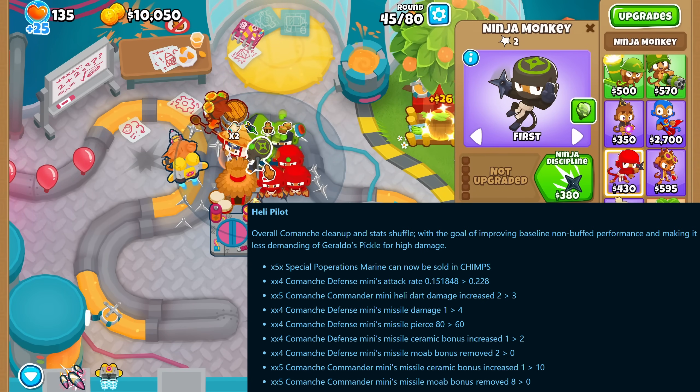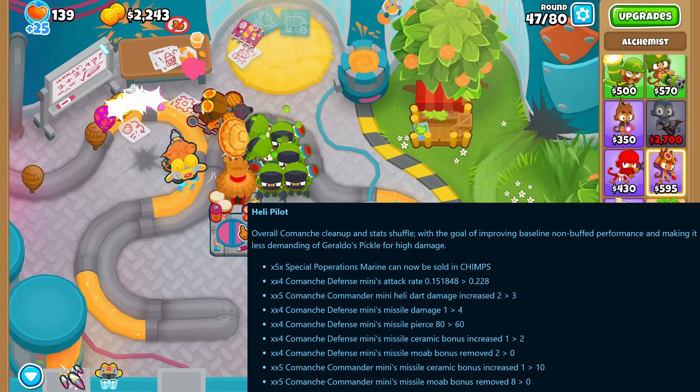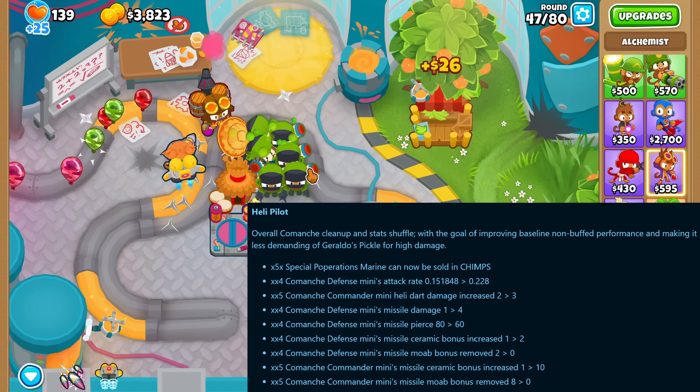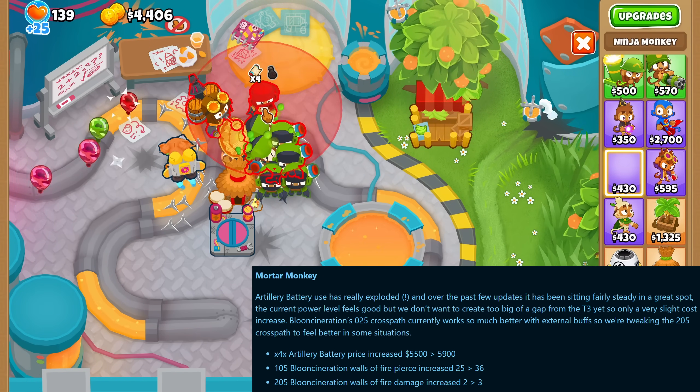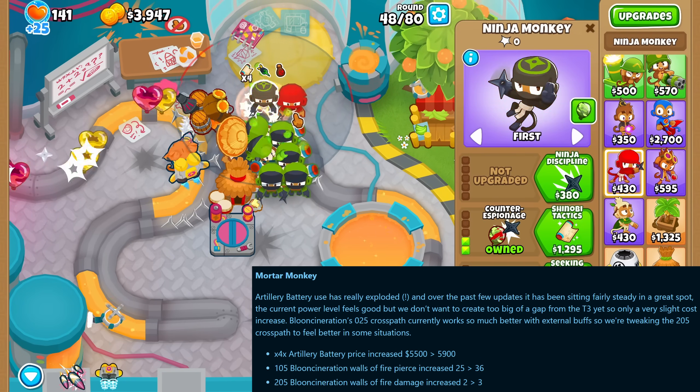The heli pilot got a lot of changes for the bottom path to make it stronger without needing buffs such as the Raldo's Pickle to increase its damage. The mortar monkey got a price increase for the middle path and the bottom path tier 5 now gets more damage and pierce with the top cross path.